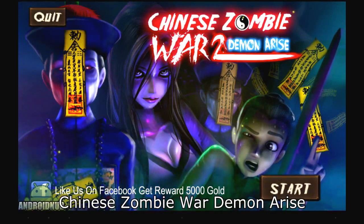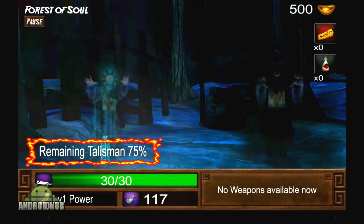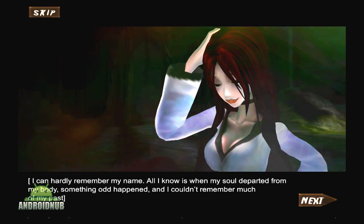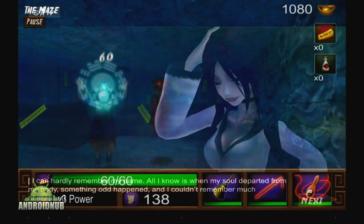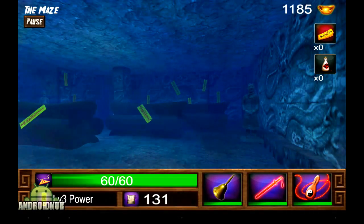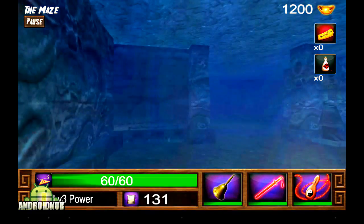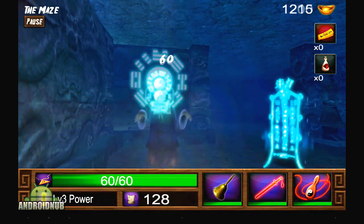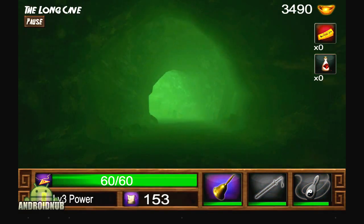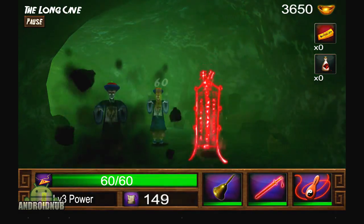Next up we have Chinese Zombie War Demon Arise, a 3D rail shooter published by TomatoAnimationSG. This game actually has a story — you play some guy who meets a ghost woman and you basically team up to kill zombies and demons. The gameplay is just like a rail shooter: enemies appear on the screen and you tap them to attack. How much you hurt them from each tap depends on your attack level, and you can level up your attack, defense, and health. Your character automatically moves along the 3D environment and another wave of enemies appears.